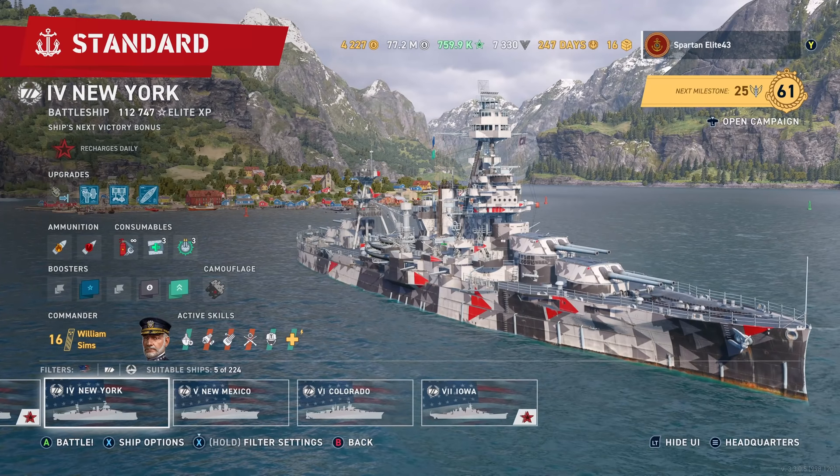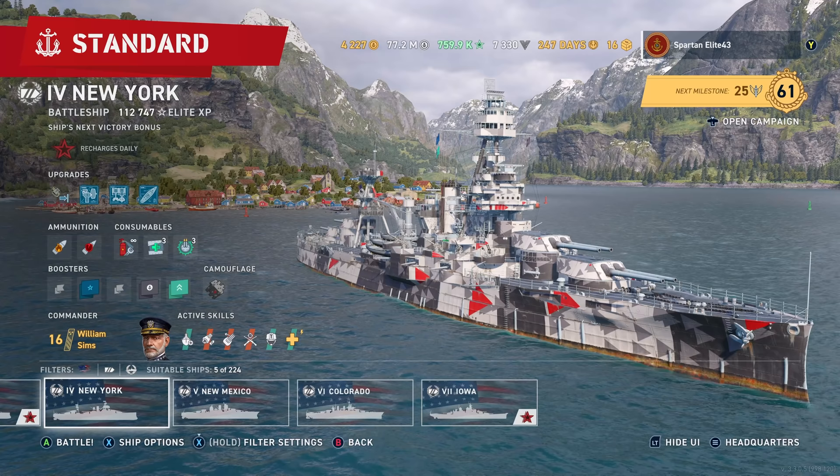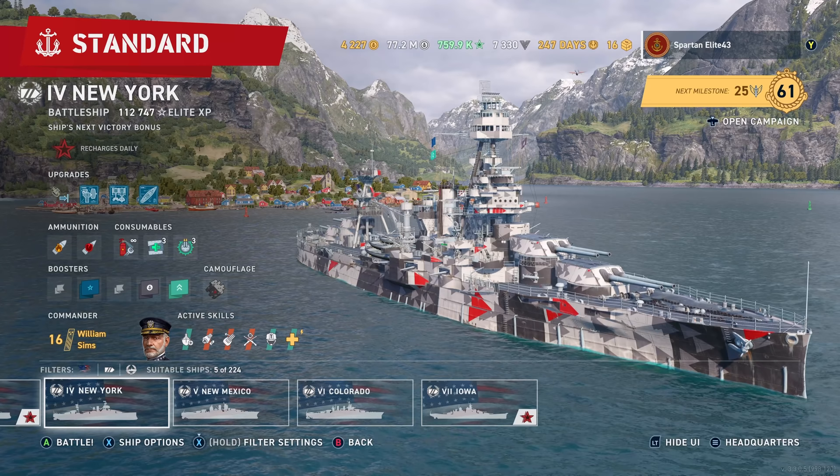Hello everybody and welcome back to World of Warships and Legends. My name is Spartan Elite 43 and tonight we are back with our series of the path to the Iowa. Next up on the list: Tier 4 American Battleship, the New York.